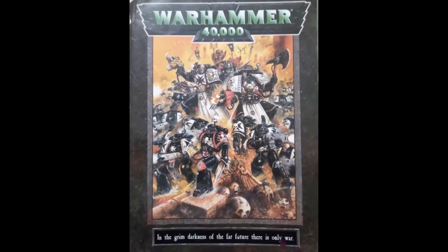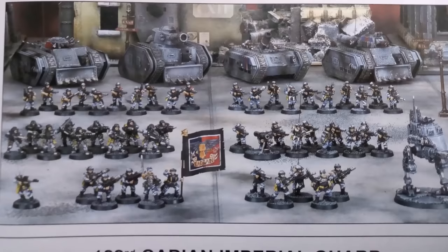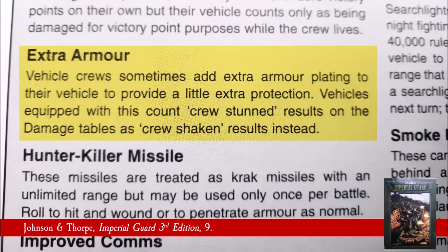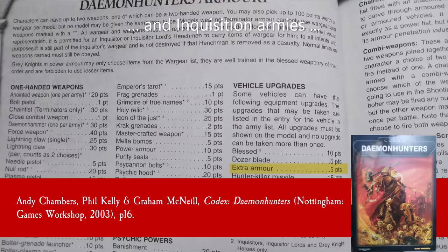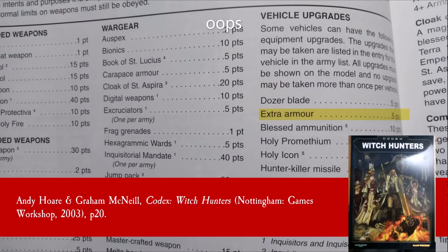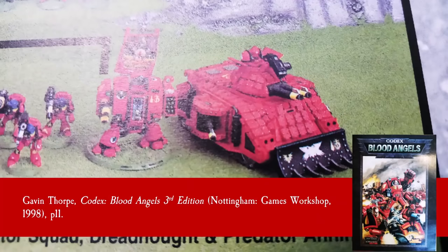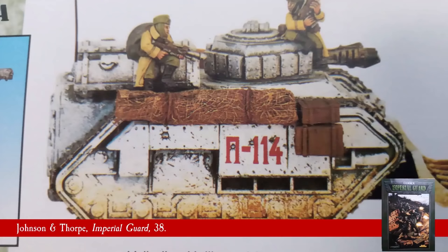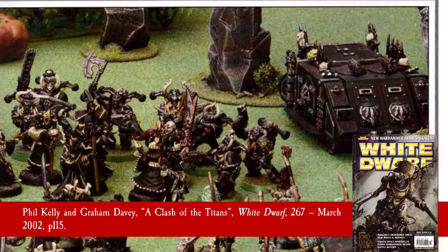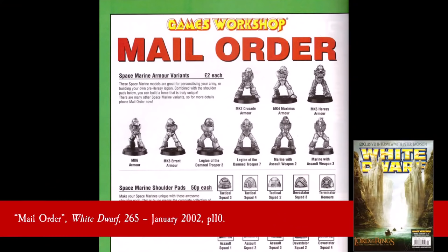During Warhammer 40,000's third edition, especially in the age of the Mark I Rhino kit, there were a number of options available to represent extra armour on your tabletop models. Extra armour was available to Imperial Guard, Space Marine and Chaos armies. Two main solutions presented themselves to a hobbyist seeking to up-armour their tanks. The first of these included bolted-on ablative armour plates. There are some excellent examples of this in the third edition Blood Angels codex. This Predator and Razorback were upgraded using the turret plates from the Hellhound kit, and this Chaos Rhino was also upgraded in the same way. This was possible in an age when you could still mail order individual metal parts from Games Workshop's catalogue in bulk.